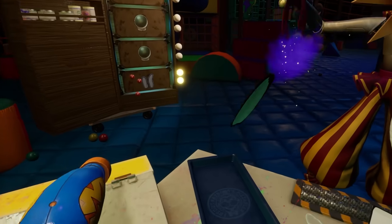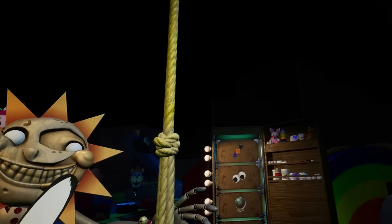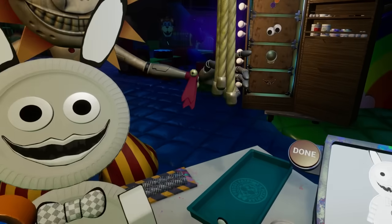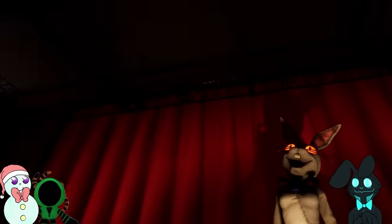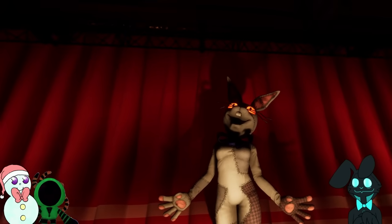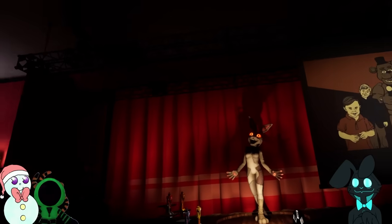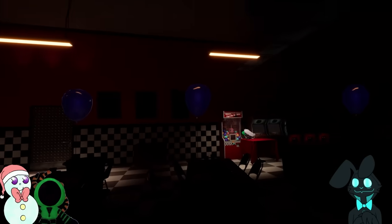There are definitely some issues, chief among them being we don't really have a whole lot of evidence. But one thing I'm sure many of us can agree on is that Help Wanted 2 is about remembering. Jeremy collects these memory plushies and unites them all in a ring around the Bonnie mask — I think this is him remembering who he was and what happened to him. It's reminding him of Afton's crimes and what this is all really about.